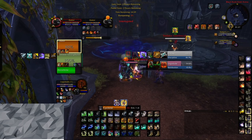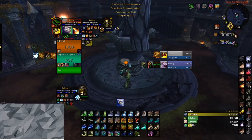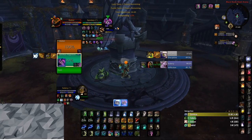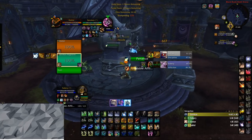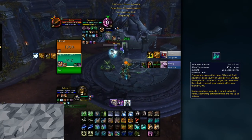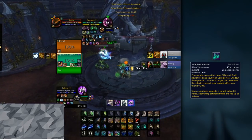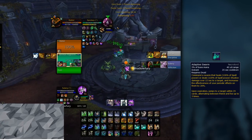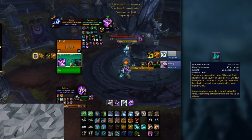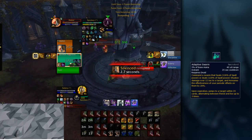If you are expecting heavy damage and burst, Regrowth or even Nature's Swiftness combined with Regrowth is the way to go. The covenant of choice for PvP right now is Necrolord because of the Adaptive Swarm ability. This ability increases the healing of your HOTs on the target by 20%. Not only does it increase the healing of your HOTs, but it also counts toward your mastery. You should always try to use your Adaptive Swarm as often as possible on any target that has a couple of HOTs on them.